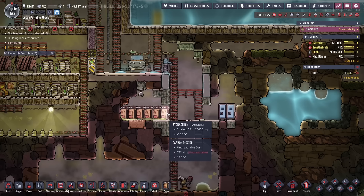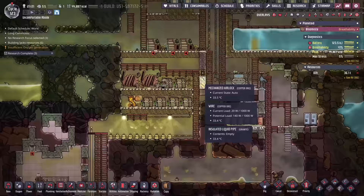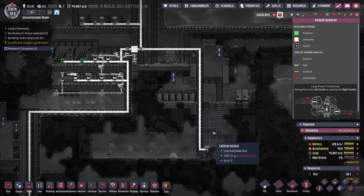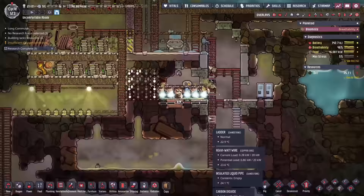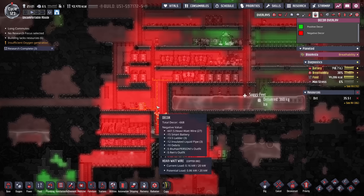There are more storage bins that have to go. There's a bunch of polluted water bottles down here providing some oxygen, except there's a mechanized airlock preventing the oxygen from falling over to this side. I have no idea what's going on with this power grid — we're using heavy watt wire down to individual buildings. It looks like they had the right idea with a power spine, and they even have a power transformer, but then they don't use it.